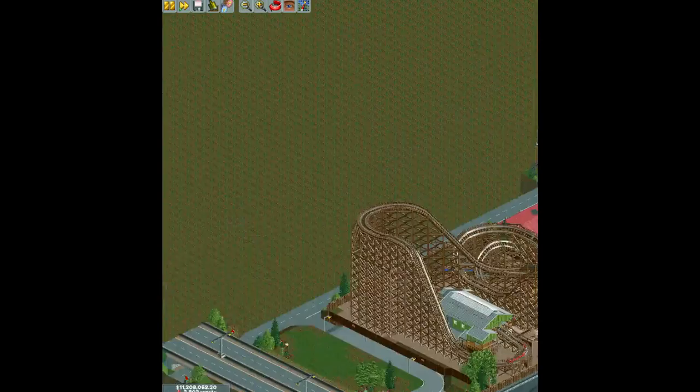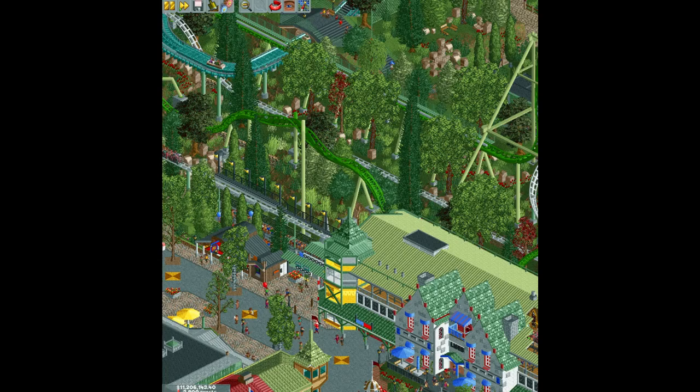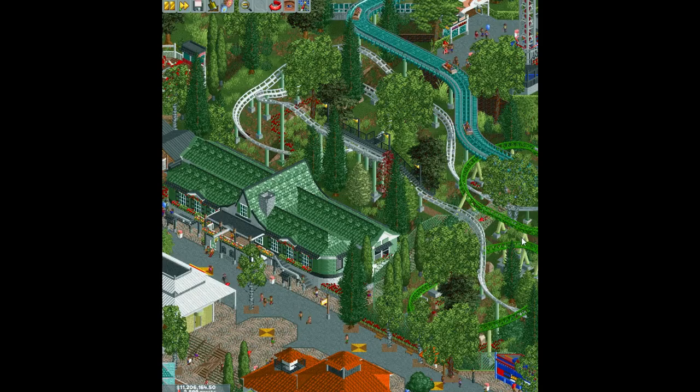I think one thing that you didn't do well as a whole is the scale of a couple of the coasters. Helix is fine. Lisebergbanan — I think it could have been shortened on this back half here, and it would have been better.